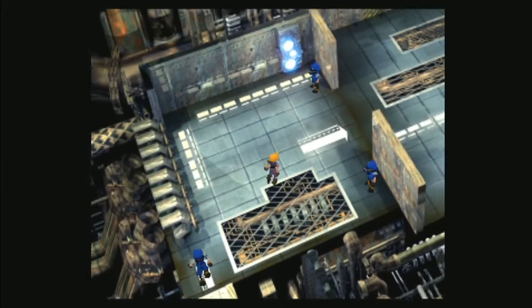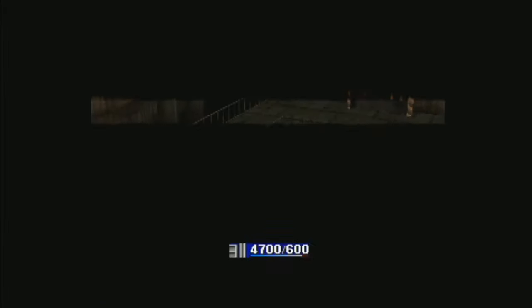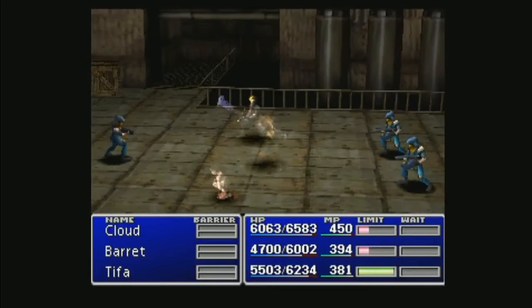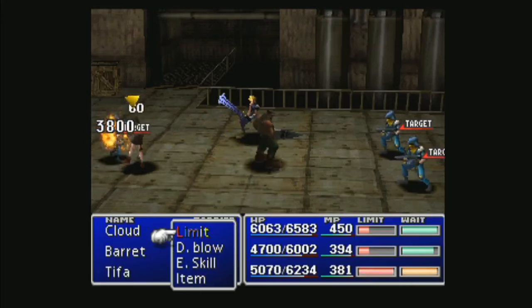The Power Soul is actually really strong even early on when you don't have this kind of pseudo-broken setup. I wouldn't say it's completely broken, but it's definitely very strong throughout the game. You're going to see that Tifa gets hit, she's in Death Sentence, and she does 3,800 damage.